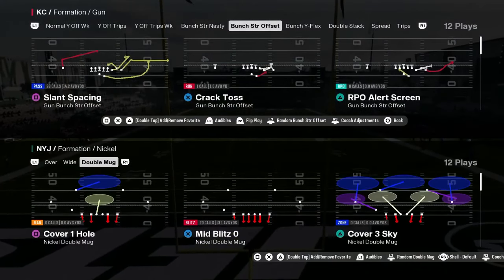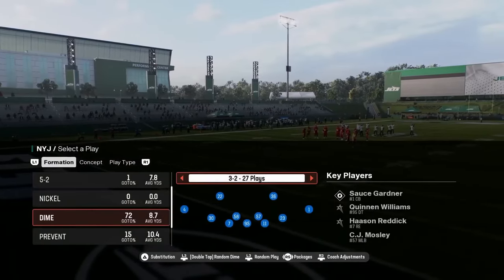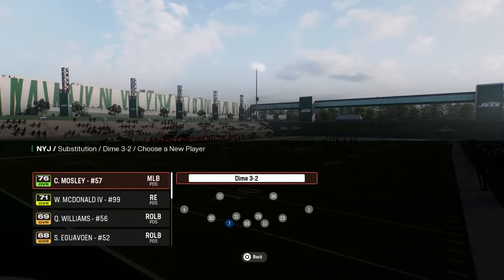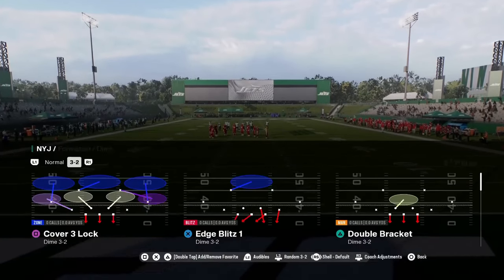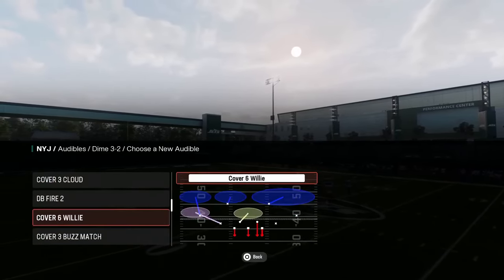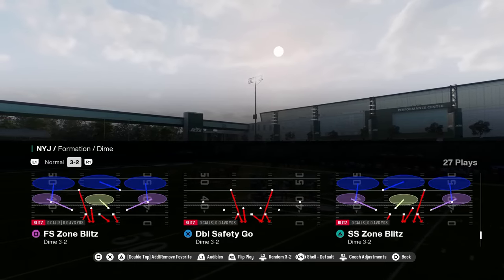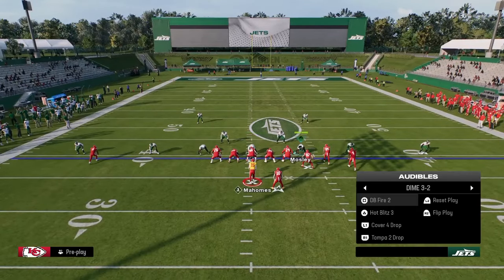The number one defense in Madden 25 is Dollar or Dime 3-2. This is found in the Jets defensive playbook and the 4-6 defensive playbook. What makes Dollar so effective every single year is it's the best overarching combination of coverage and pressure. I like to run Dollar with auto-flip off and auto-alignment to base — it's a symmetrical formation so you're never vulnerable to audibles or flips.